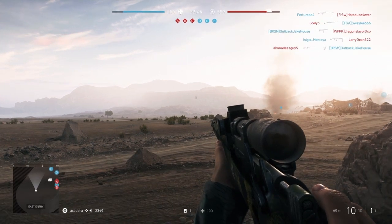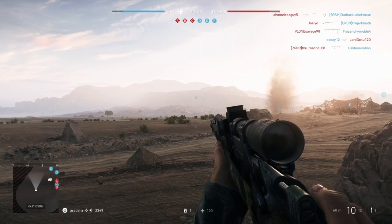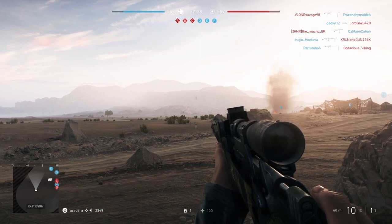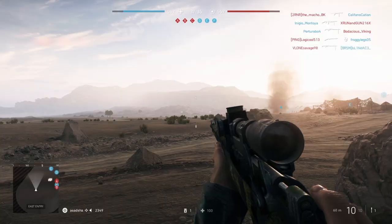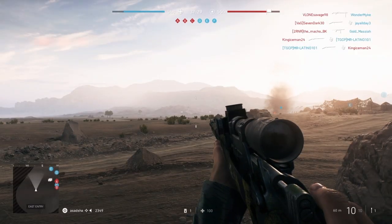In order to do it, you'll need to reach level 4 on whatever sniper rifle you're using. And you need to unlock a perk, which I will have on the screen. And basically, once you unlock it, you'll be given the option to change your zeroing. It is kind of tricky to figure out how to do it once you unlock the perk.